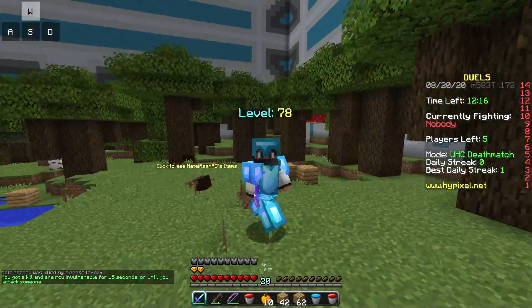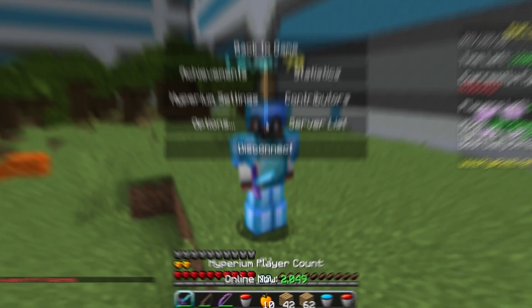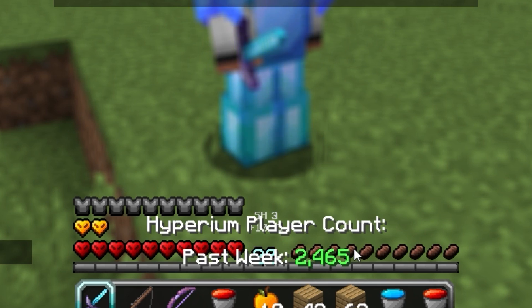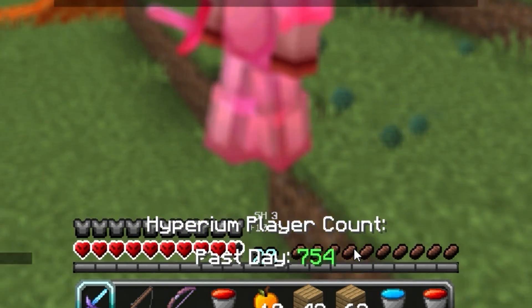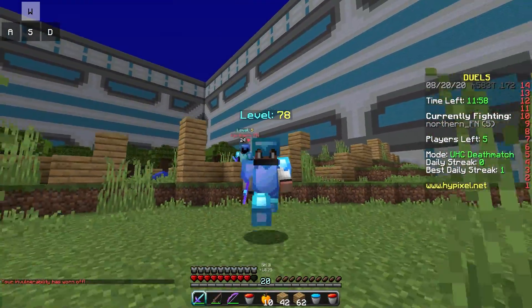This guy is just chugging and running, and quite frankly he's just dead now. We managed to get one head - wasn't very good but we got something. When you press Escape on the client you can actually see how many people are on the Hypixel client. They've got 250,000 downloads, 2,000 in the past week, and 2,000 online right now. That's all because of you guys - you've been downloading the client.